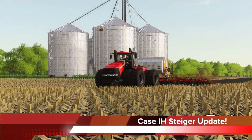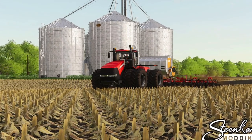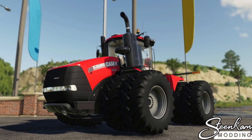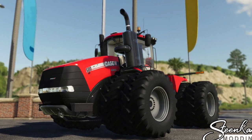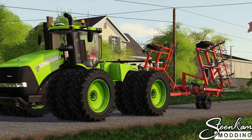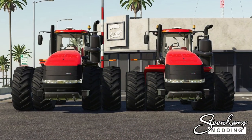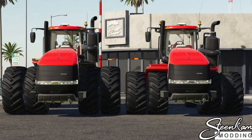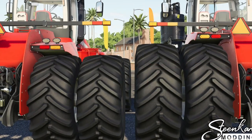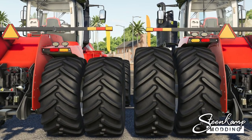Stain Camp Modding gives us an update on their Steiger series, which has been sent off to Giants for testing. They say they've changed the tires to be a true one-to-one scale on what they're supposed to be, as you can see from the pictures. They've also got a changelog — version 1.002. They've changed the rear lights on the U.S. configuration, fixed the tire size to the correct scale, changed the ladder to the correct model for the Steiger, and changed the fenders to fit the correct tires. This is one of my favorite tractors of all time, and who better to make it than Stain Camp Modding.